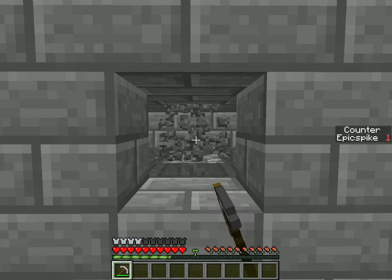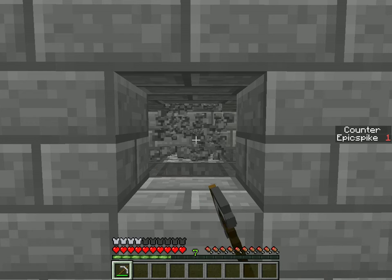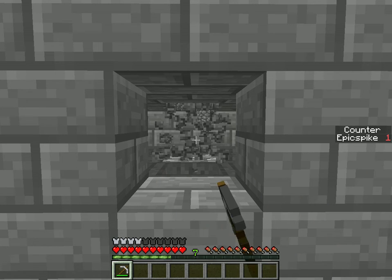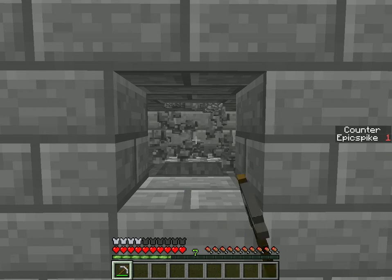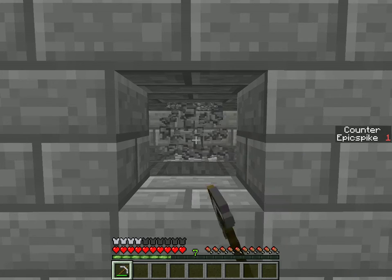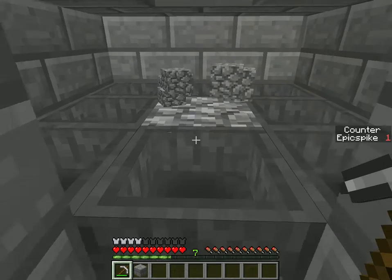You need an iron pickaxe or a diamond one to use this, mainly because it doesn't go fast enough for a stone pick. It doesn't consume that many resources, other than the fact that there are a bunch of hoppers. If you don't have the materials, you can just skip the hoppers and manually pick up the items. As you can see, sometimes the items get stuck in there.